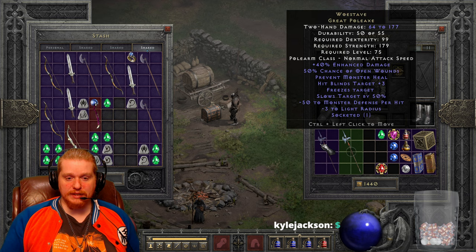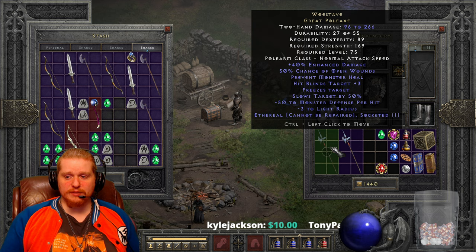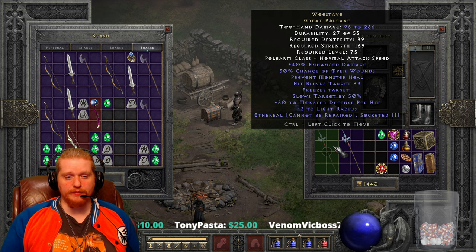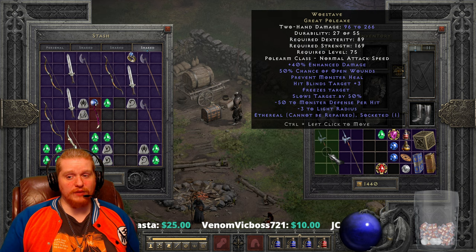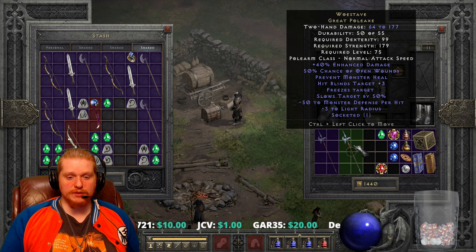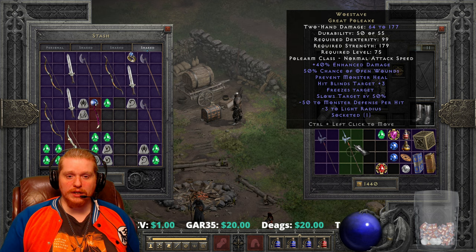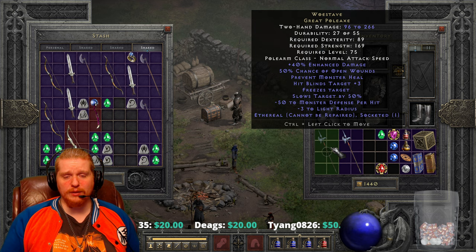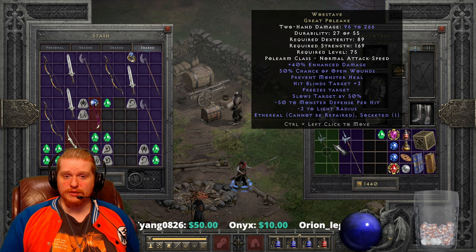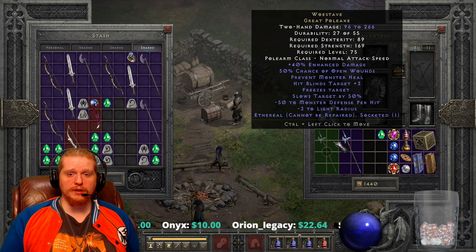It would be an absolutely amazing Iron Golem. I would honestly say that maybe one of the best uses for this, besides a low-level mercenary, is to make Iron Golems out of it — and maybe upgrading it specifically so your Iron Golem gets more damage. You could also throw a rune in it to give your Iron Golem some lifesteal to keep him alive. I feel like this may have actually been made specifically for Iron Golems because it imparts some of the most amazing benefits while not really costing that much. A Woe Stave is a normal difficulty item and you're going to find it just about anywhere. If you are an Iron Golem necromancer, hang on to a couple of Woe Staves to convert into some cheap but effective Iron Golems.